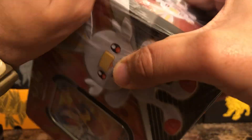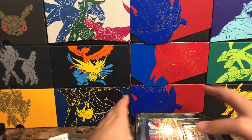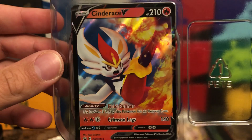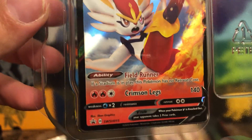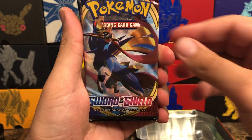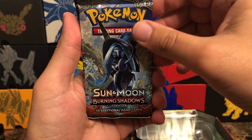Getting this last one open, nice and easy. On the top we have Cinderace V — really, really nice card, he's kicking that giant fireball. This one is promo number 15. Our packs: Sword and Shield, Sword and Shield, another Cosmic, Burning Shadows, and Evolutions.